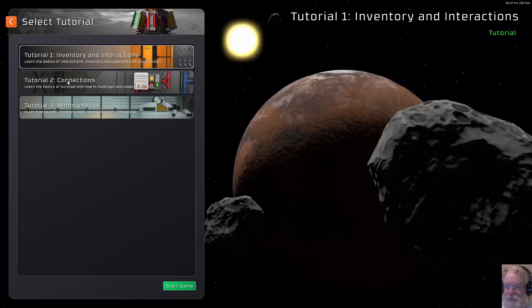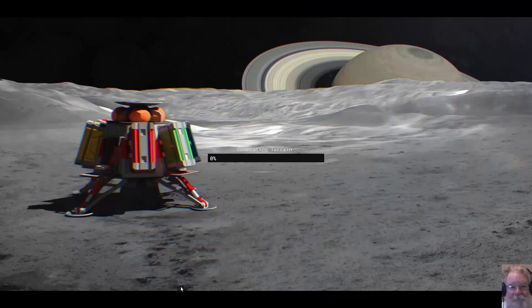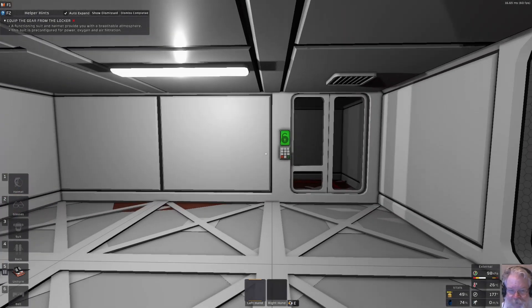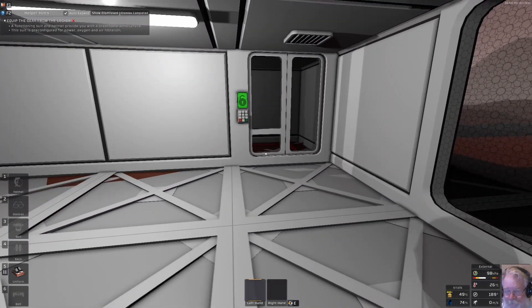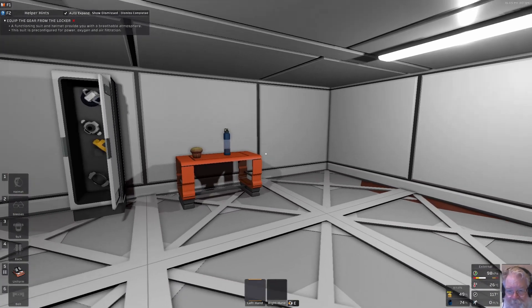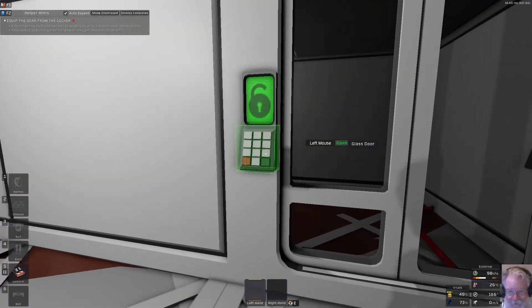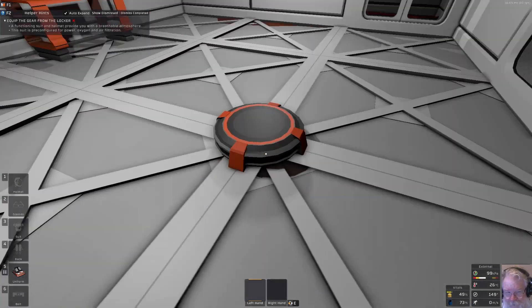Tutorial number two is Connections — learn the basics of how to build gas and power networks. It loads us up with a starting inventory. We have a uniform with nothing in it, a locker full of gear, some stuff on a table, a door, and a spawn point.